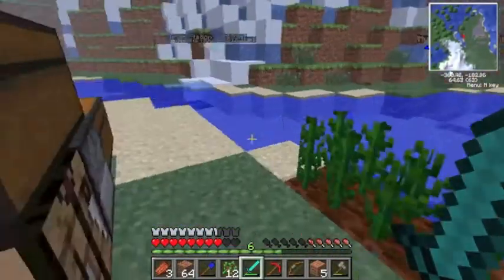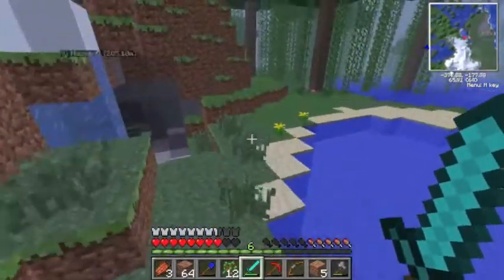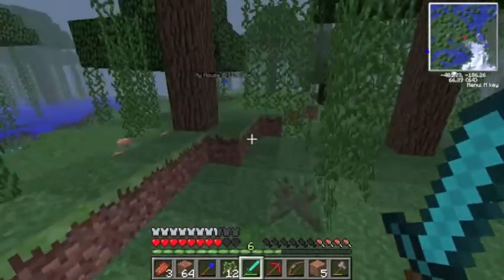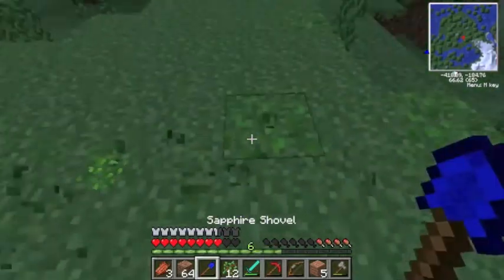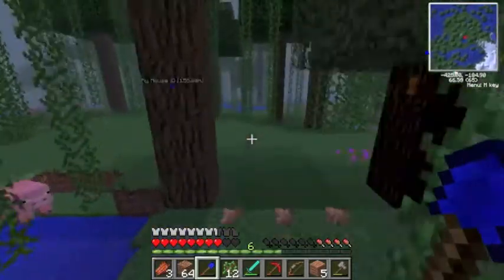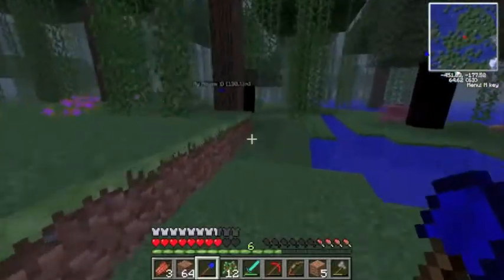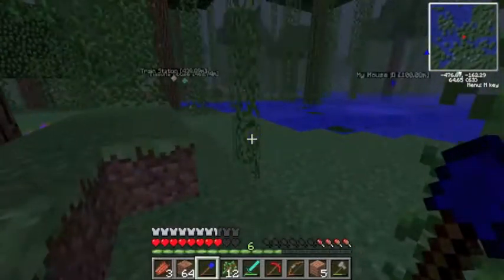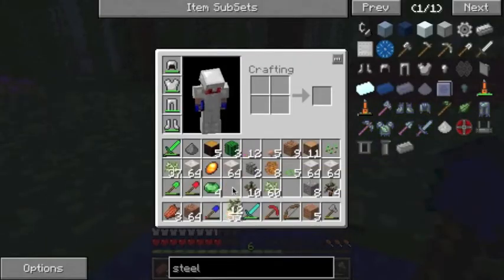Let's get back to the house, and then I'm going to wrap up the episode. Episode 2 of Feed the Box is coming to a close. Let's gather some of these leaf piles - these actually make really nice pathways if you use them right. There's my house over here. Before it turns dark, we'll sleep in the bed.